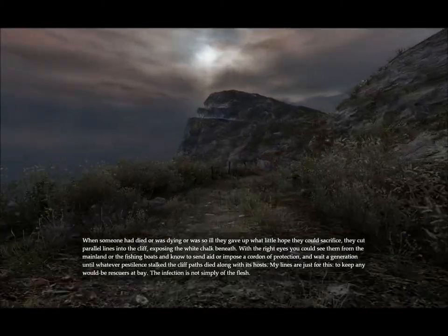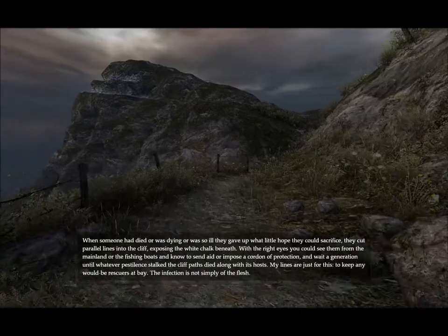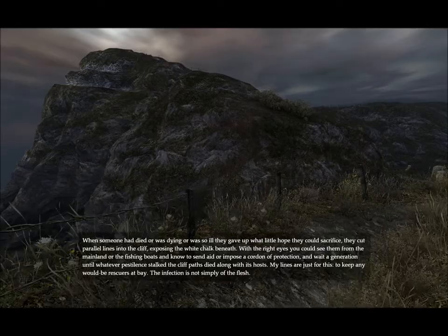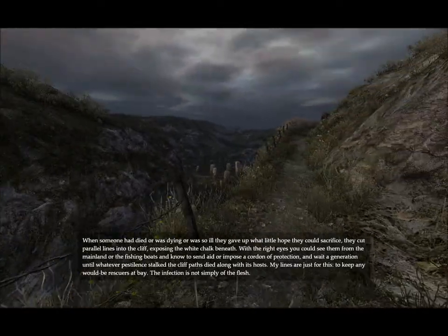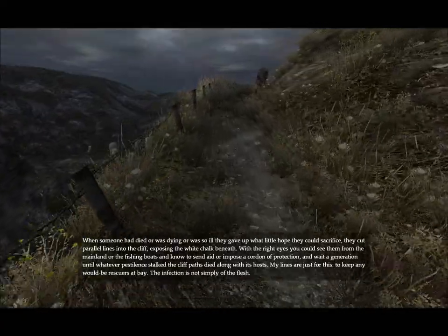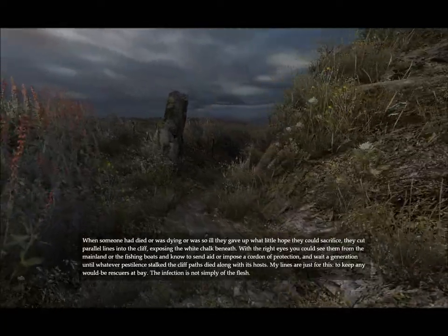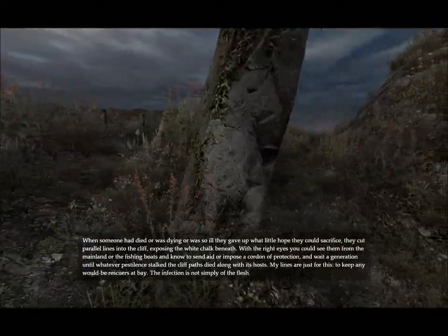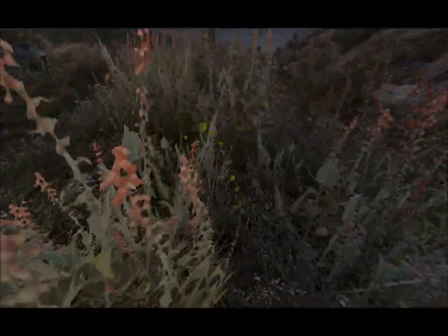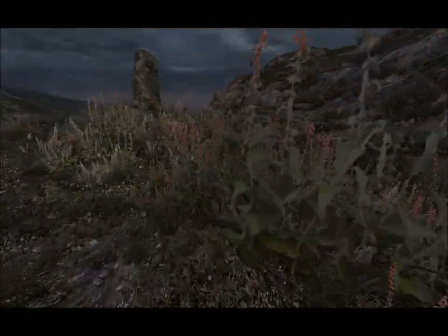I think the graphic style is very good in that there are lots of shrubs. When someone had died or was dying, they cut parallel lines into the cliff, exposing the white chalk beneath. You could see them from the mainland or the fishing boat, and notice and aid, or impose a cordon of protection, and wait a generation until whatever pestilence stalked the cliff paths died along with its hosts. My lines are just for this — to keep any would-be rescuers at bay. The infection is not simply of the flesh. Since last time we took the bottom road, we will take the top road now.